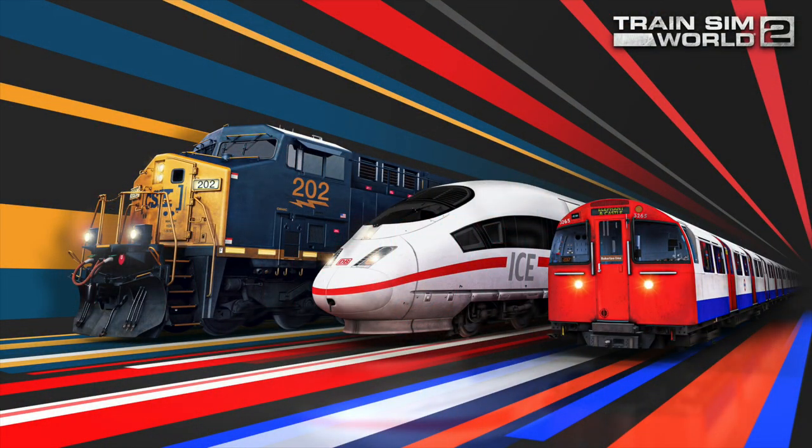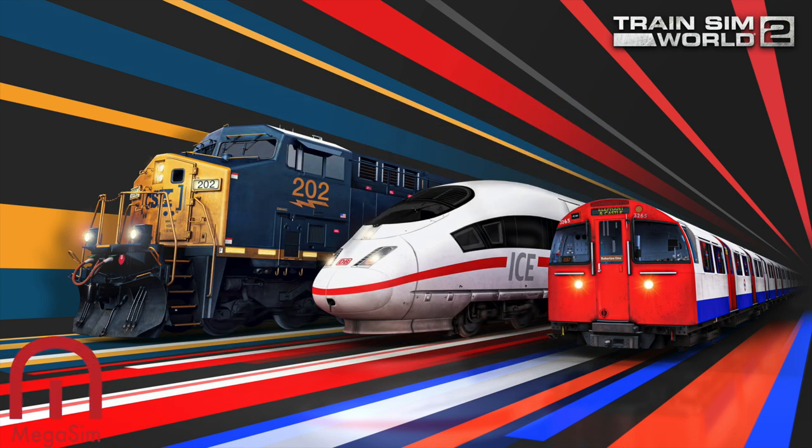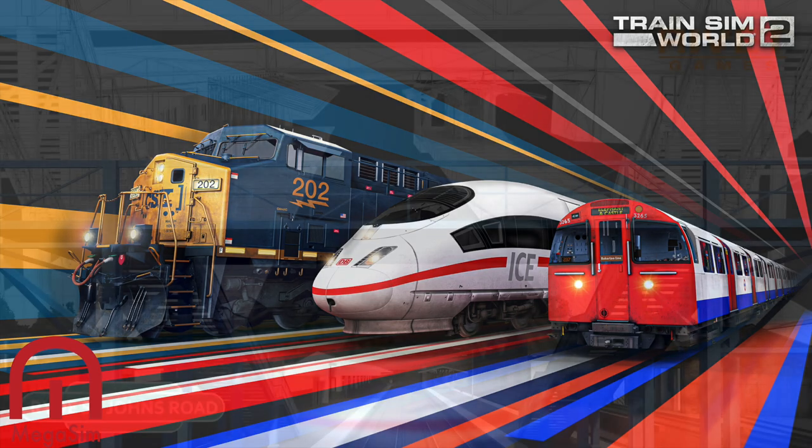Welcome aboard passengers, Mega Sim here. It's quite dark outside now. Rivet Games have released yet another screenshot — come on, release the game! Give us a date. You've told us the price, now tell us when it's coming out. Is it this Thursday? Please Rivet, come on. Anyway, this is the screenshot.